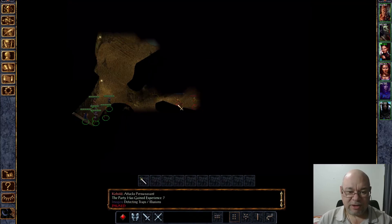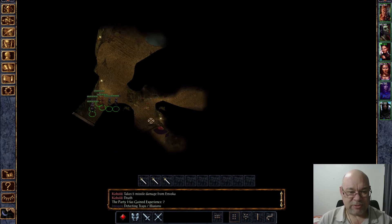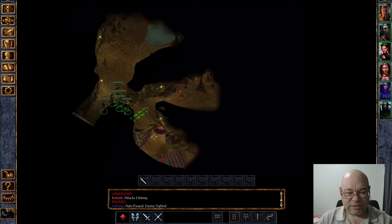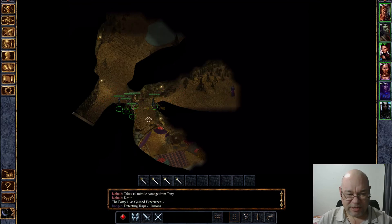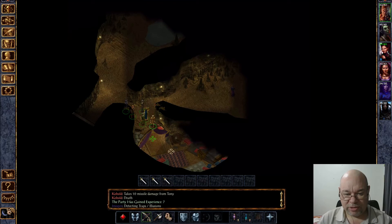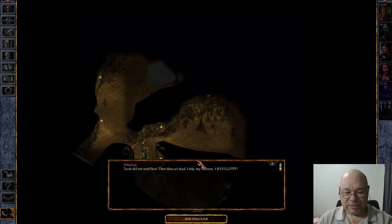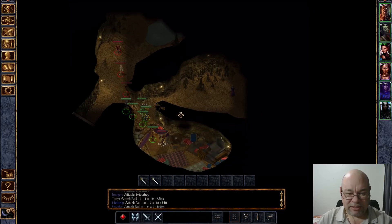Let's do that again, and this time maybe I won't do it that way. I think when I've played melee characters it was easier doing it that way. This time we'll keep the group together, like so, and bring our main character down. This group should be able to take out Mulahey very quickly.